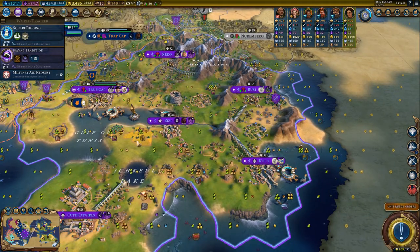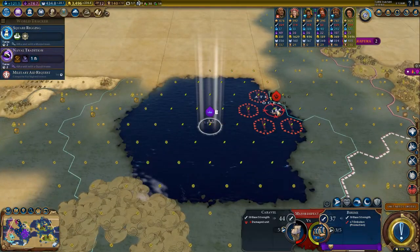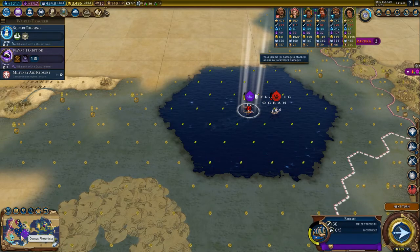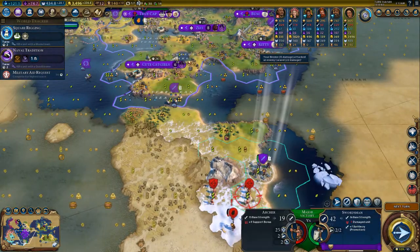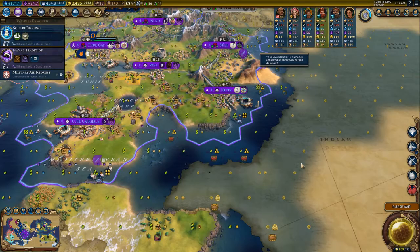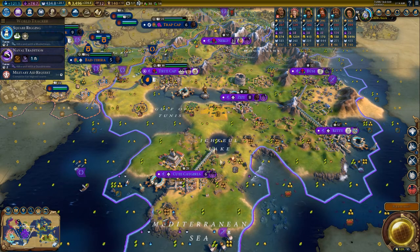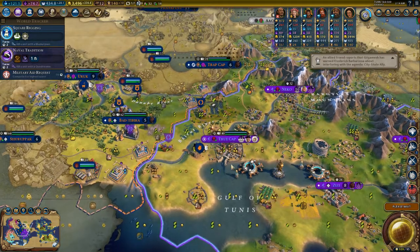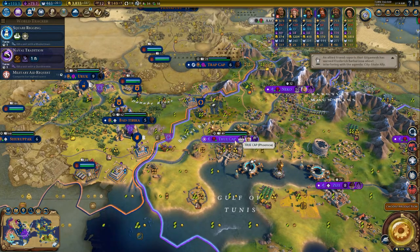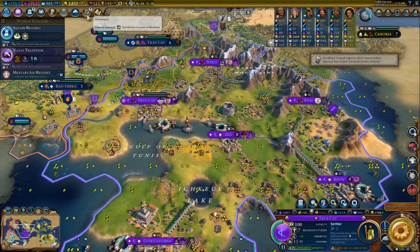Hey, we're an hour in! I can stop this very soon. What's my swordsman doing? Smash! Next turn. I can't keep this name — it has to fit my cat theme. It's sad that I don't have a religion, otherwise I could give it a cute name as well.